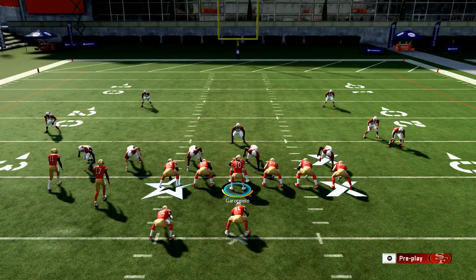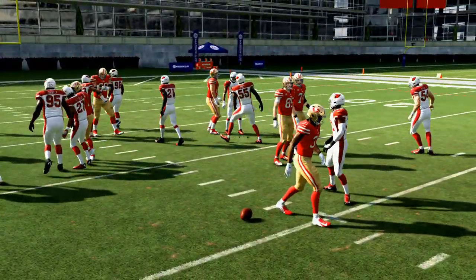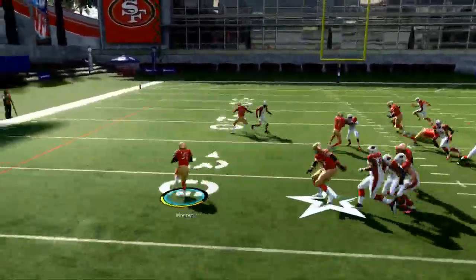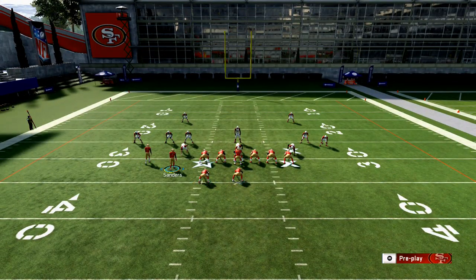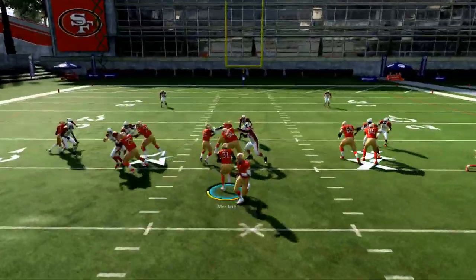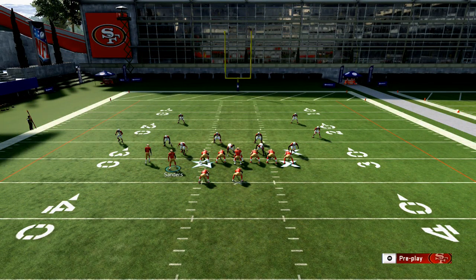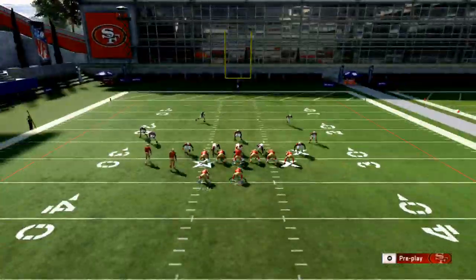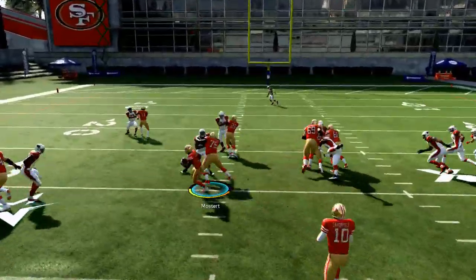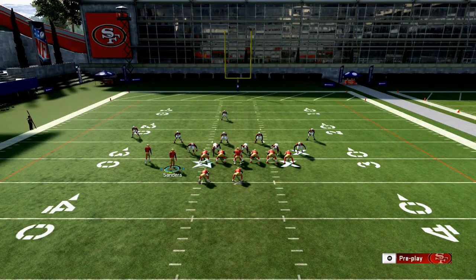This is a really hard run to stop. If you leave the receiver in without motioning, it still works but not as well - you'll get hung up trying to break outside. If you motion the receiver to the right instead, you get a plus-one advantage on the left side. Your slot receiver takes the corner and you can wheel outside. Just win that defensive end block.